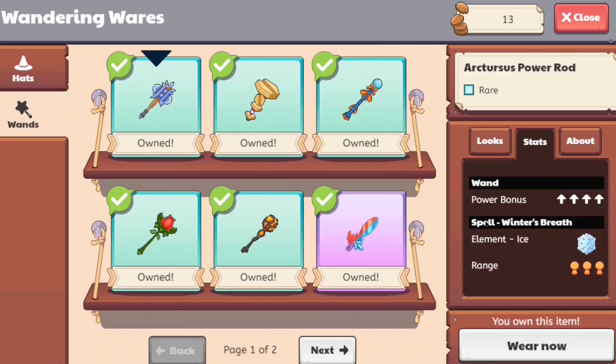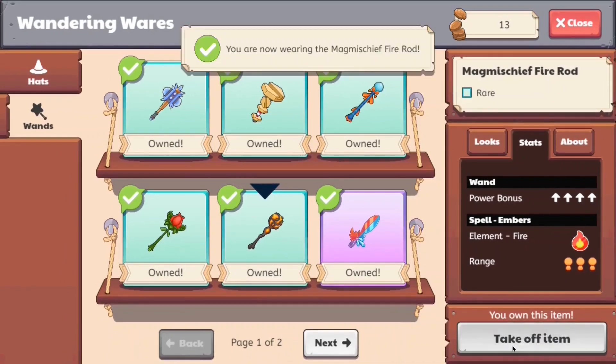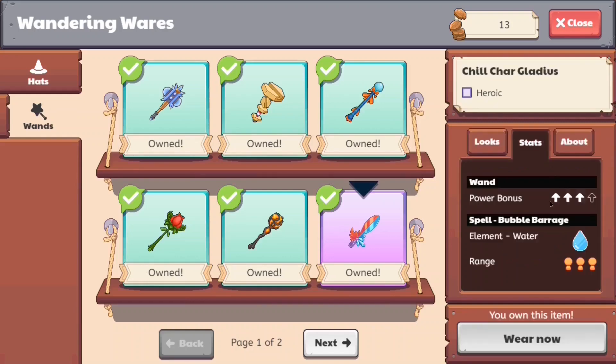The Arcturus Power Wand does ice, Big Hex does electricity, Divodile Wand is water, Flora Fox Wand is earth, and Bonfire Wand does fire. Out of these wands, the best one to buy is the Magmischief Fire Rod. The wands here only cost 20 to 30 copper coins — the original Epic Wands cost about 30 copper coins while the Dragon Wands cost 20, likely because the Dragon Wands have a slightly lower power bonus.